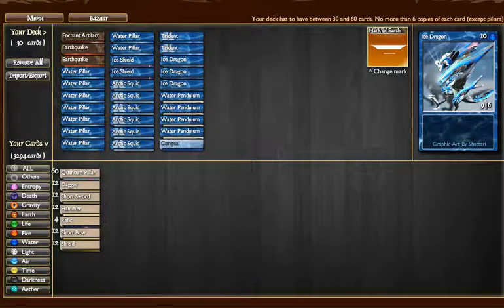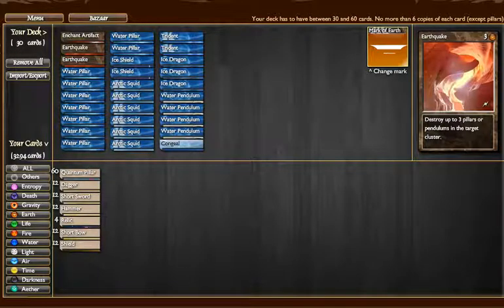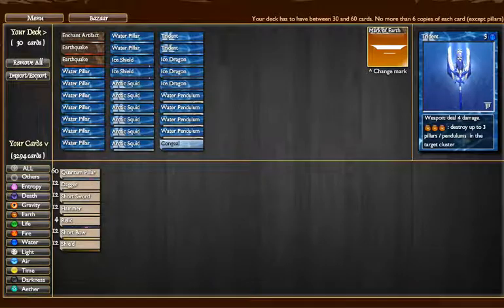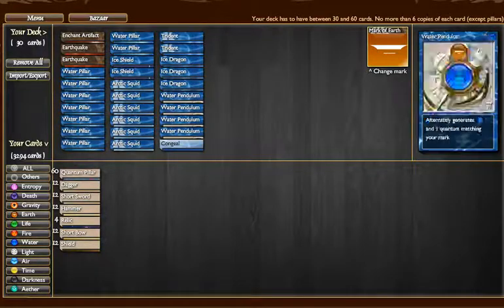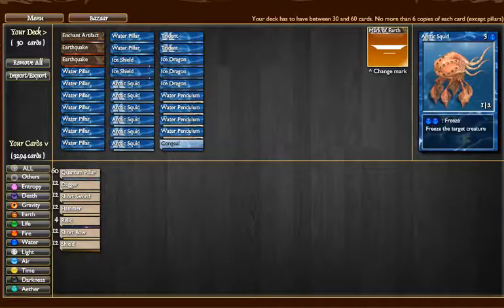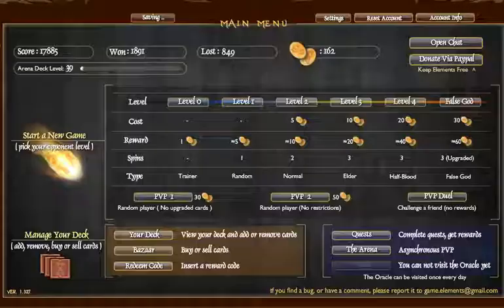A few ice dragons for damage. The strategy with this deck is to starve them for quanta with earthquakes and tridents. The tridents don't just deal damage — with earth quanta you can destroy up to three pillars or pendulums in the target cluster, the same thing as an earthquake, but it calls it a tsunami. And then a couple of ice shields, just in case the Arctic Squids aren't doing the job, and for the one physical damage decrease.